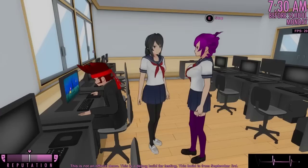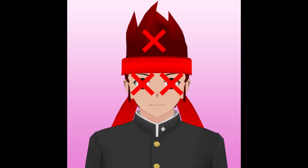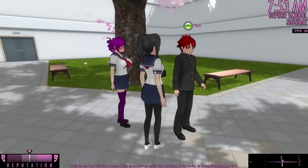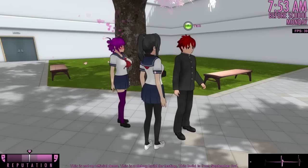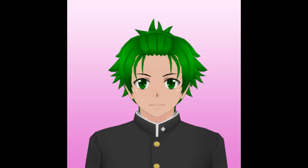Kokona is also attracted to this boy, Haruto. Does this mean she's attracted to red hair? If you take her near Ryuto, she won't express any attraction to him. We can conclude that she is not attracted to red hair, red eyes, bandanas, or the pompadour hairstyle. So what is it about Haruto that she finds attractive? He's the only boy in school who wears an earring. We can conclude that Kokona thinks piercings are hot.